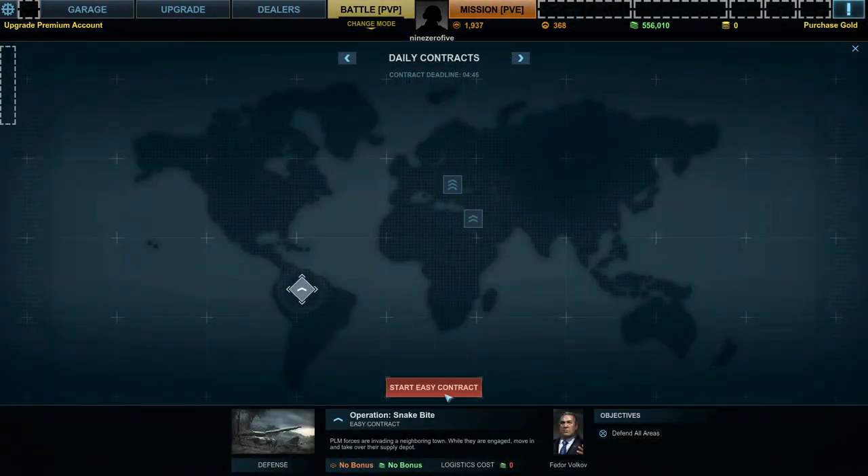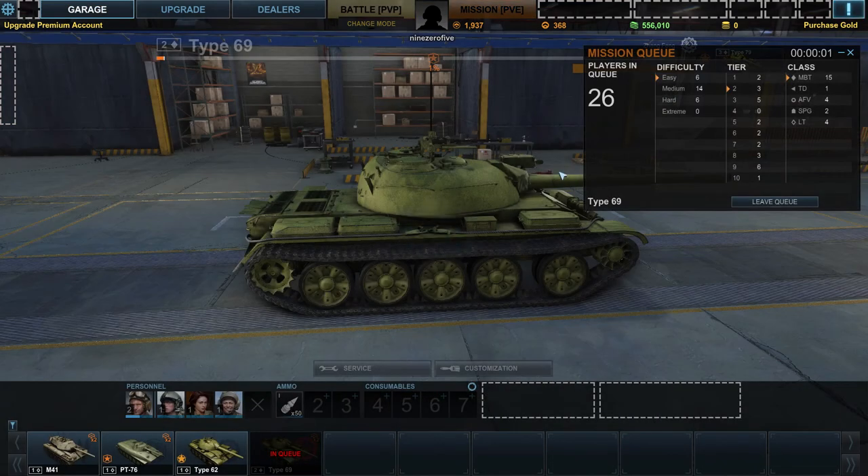Right now there's only easy contracts available. I guess if you advance further there are medium and hard ones as well, but for me right now it's only easy contracts. This is the matchmaker — the mission queue — showing how many players are in the queue looking for easy missions, medium, and so forth. And we already got a mission, so we're joining some guys and we'll be in the first mission in a moment.